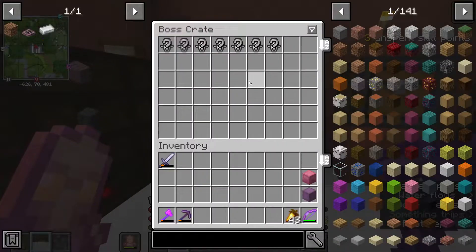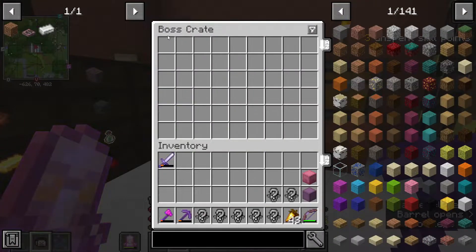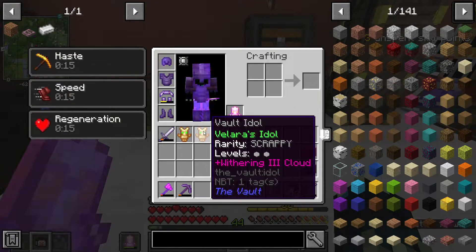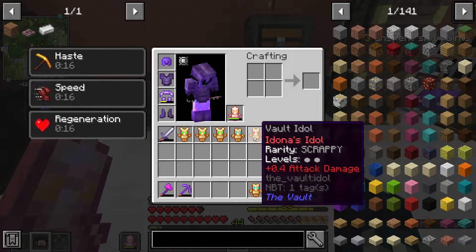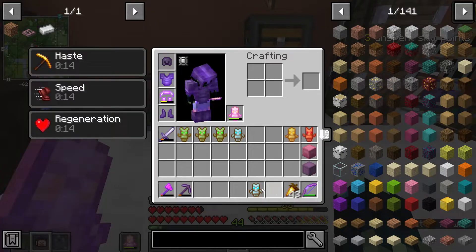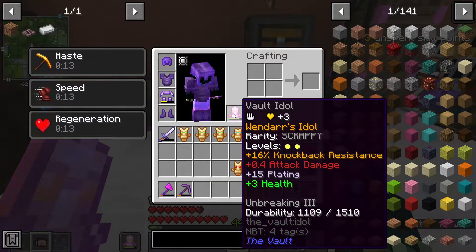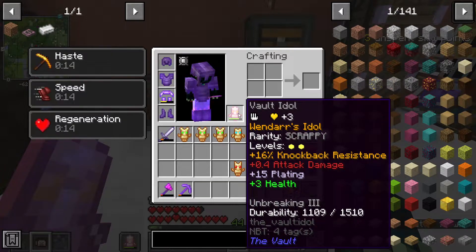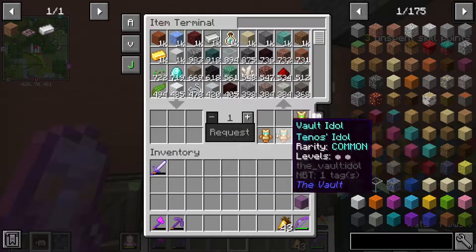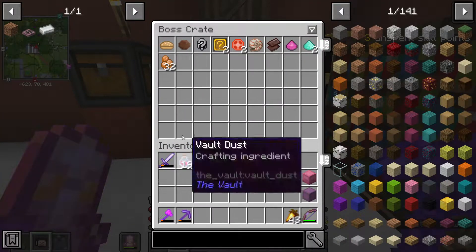I'm not going to show anything because it was the same thing. Here are the boss crates - I'll go through them in a second, but I just want to roll all these idols. Now they're all rolled: there's a level two withering cloud with two levels, level two with two levels, plus four attack damage with two levels - that's pretty good - four cooldown reduction with two levels, and just two levels.